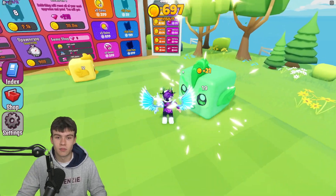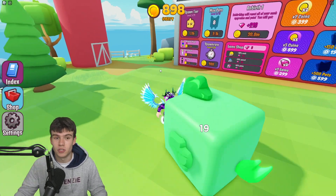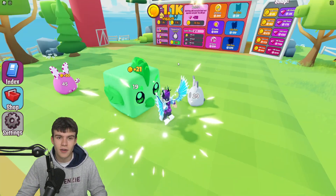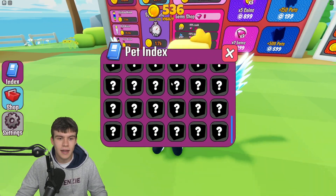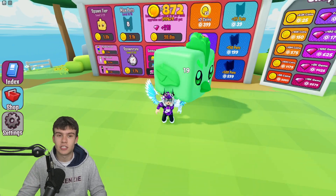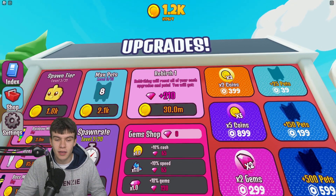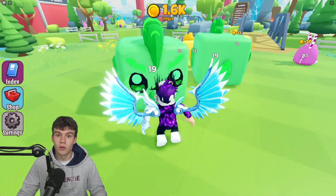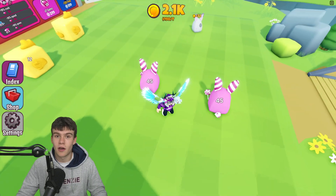We're close to buying more upgrades, and after we redeem these codes we'll be able to buy a bunch of nice stuff. There's a gem shop — I'm not too sure how we get gems, probably from rebirthing. Rebirthing resets all upgrades and pets but gives 210 coins, and costs 30 million. With that we can buy extra cash boost, speed boost, and gems. It's going to be a long way before I can rebirth.